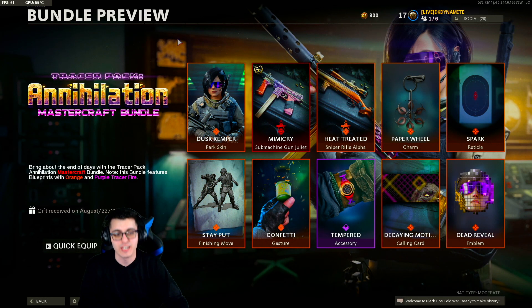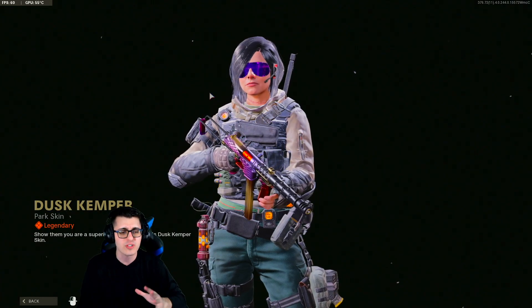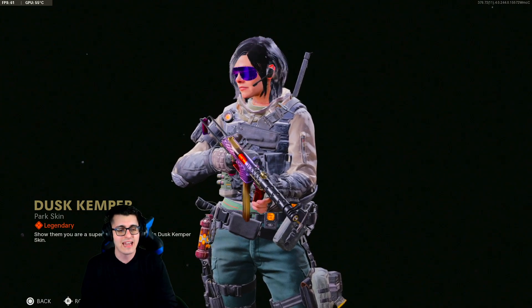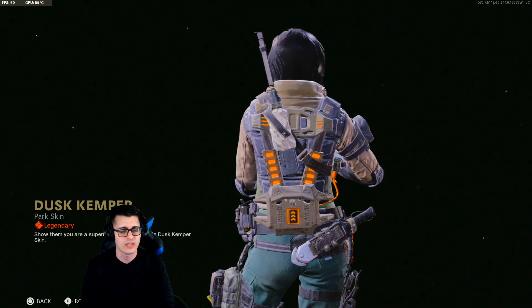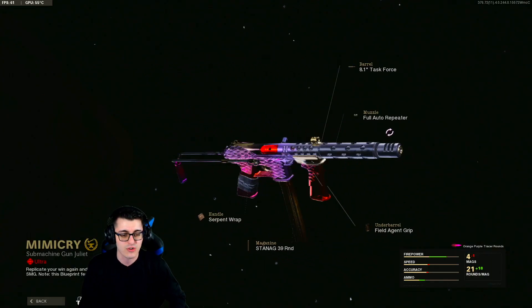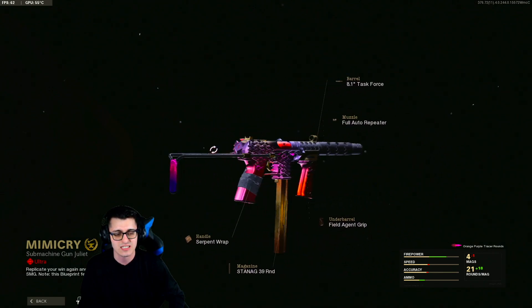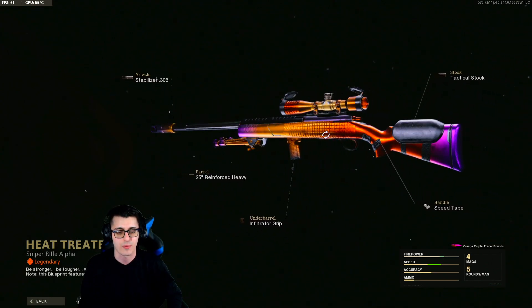Let's check out this brand new bundle in detail. This is the Annihilation Mastercraft Tracer Pack for 2400 COD Points — bring about the end of days with the Tracer Pack Annihilation Mastercraft Pack. This bundle features blueprints with orange and purple tracer fire. Starting off with the Dusk Kemper skin for Helen Park — very cyberpunk, futuristic nightclub-like vibes with this skin. You can see an animation in her glasses with a numbers effect, and it's a very tactical, heavy outfit with lots of gear. We then have the Mimicry Mastercraft for the Tech 9, the best weapon in Cold War multiplayer — a very cool dragon scale design with a hot rod vibe featuring hot pink and red.